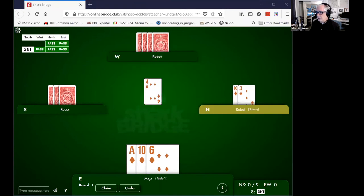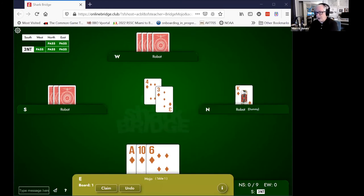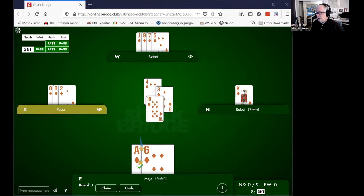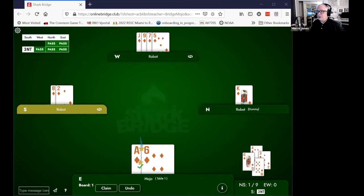Here's another one. Partner leads the four and the three is played from the dummy. What card do you play now? The 10 is the right card. Let's look at what happens if we did play the ace — here's the queen in declarer's hand, our partner doesn't have it. By keeping the ace over the dummy and playing the 10, we lose one to the queen. That's fine, but declarer gets no more tricks in the suit. They get the one they were entitled to. Since they're holding the king and the queen, they're always entitled to one, but they don't get two. And that could be the difference between setting and making the contract.